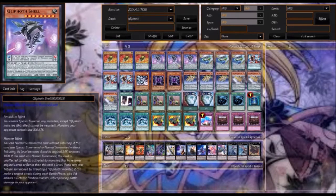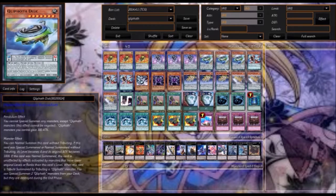His pendulum effect is that your opponent's monsters lose 300 attack, and you really don't want him in the pendulum zone. Disk is alright in the pendulum zone, but it's better to have Archive or Odd Eyes, as you can see over there.